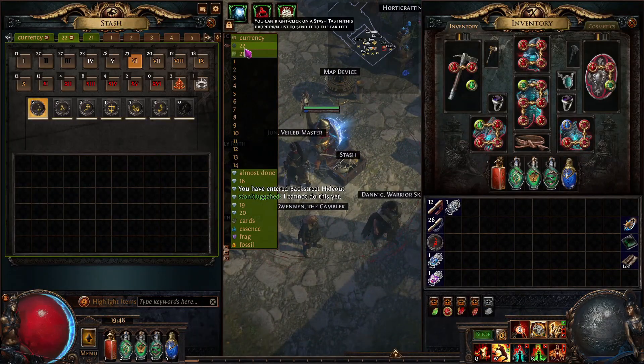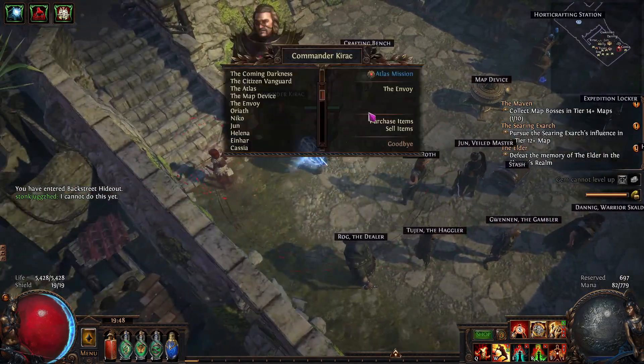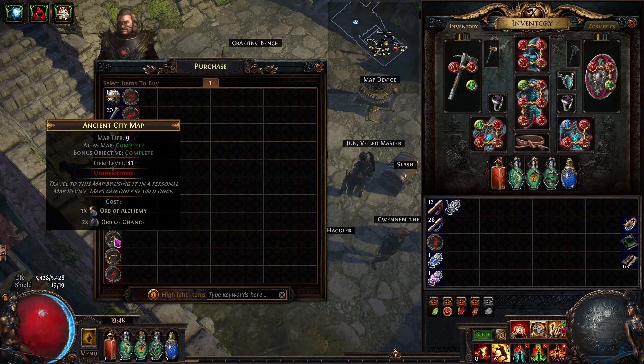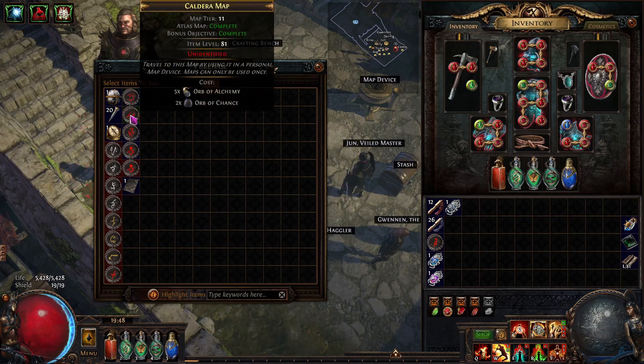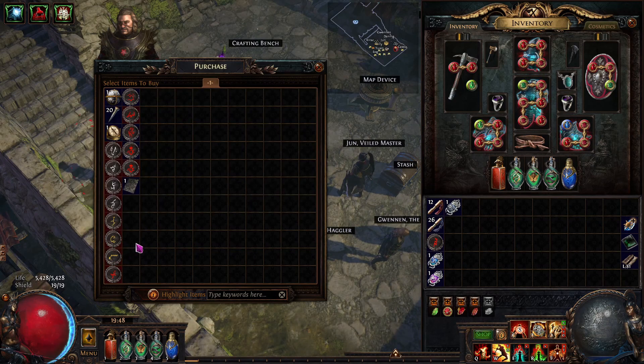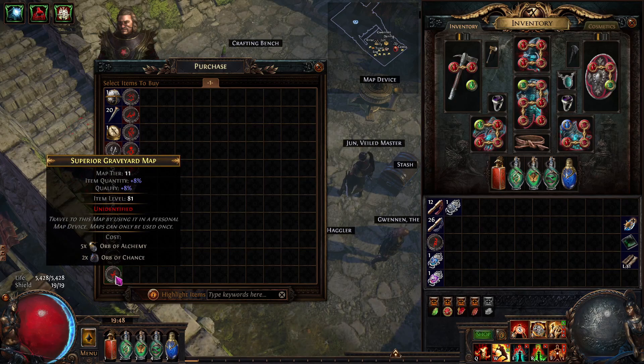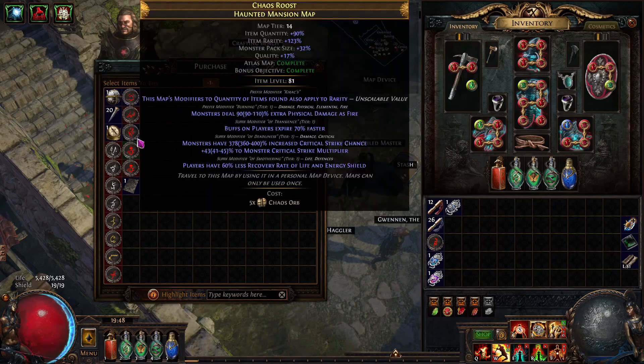The reason I don't use Orbs of Alchemy on tier one to tier five maps is to save them for buying items from Kira — those cost quite a few alch orbs and you'll run low fast if you spend them on low-tier maps. Spending alch orbs on tier six to ten maps is fine, because you need all the quantity you can get to advance to red maps.